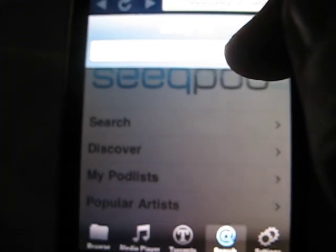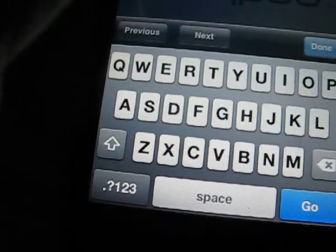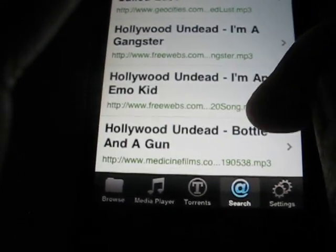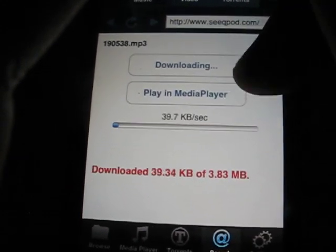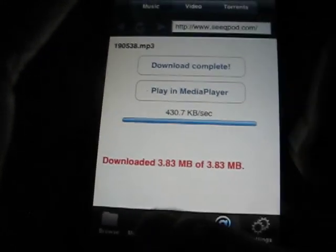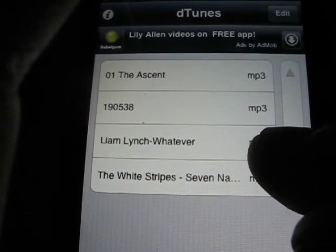It'll take you to SeekPod, which I have a video on SeekPod also. What's a good song? Let's just do Hollywood Undead. Bottle and the Gun — that's a good song. Download. You can play it in the media player if you just want to preview the song, but if you're going to download it just click download. Download complete — and you come right here to your downloads.